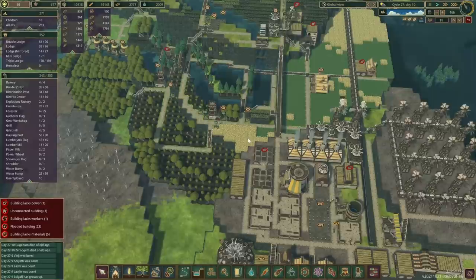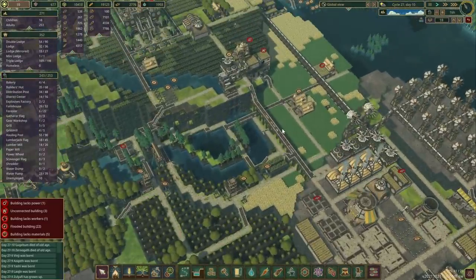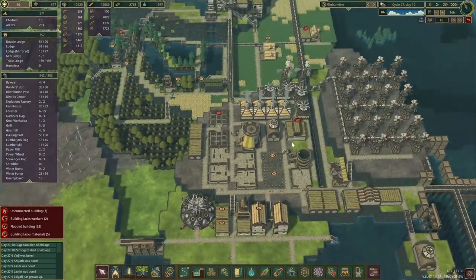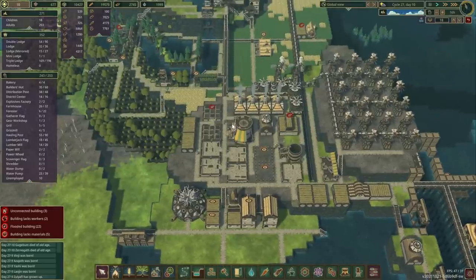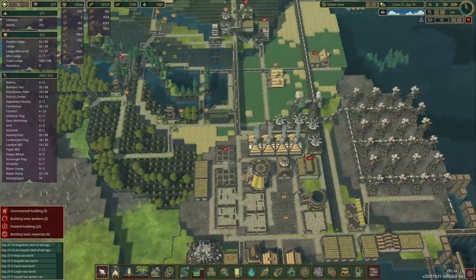To carry on, I believe we left off our previous episode when we discussed about making this area a little bit more efficient. Even when just building up those levees here we had to rearrange our roads so many times, so I'd like to put some more log piles down here.